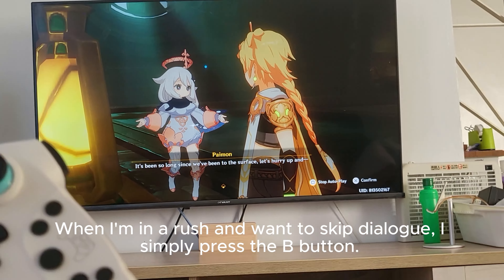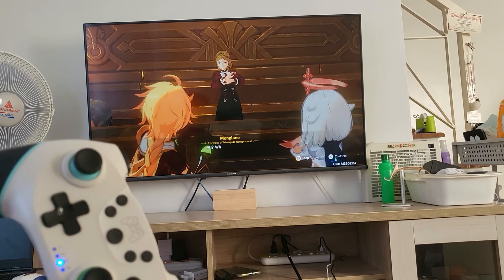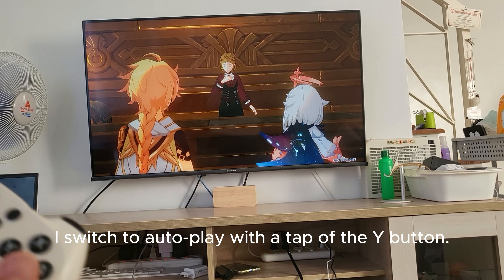When I'm in a rush and want to skip dialogue, I simply press the B button. Press B to answer a prompt, and I switch to autoplay with a tap of the Y button.